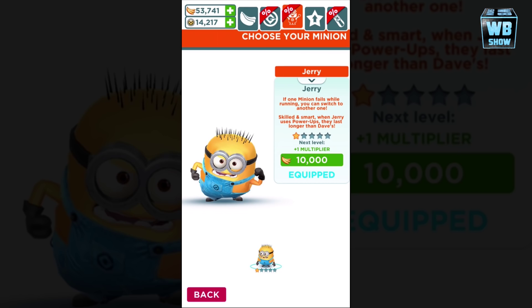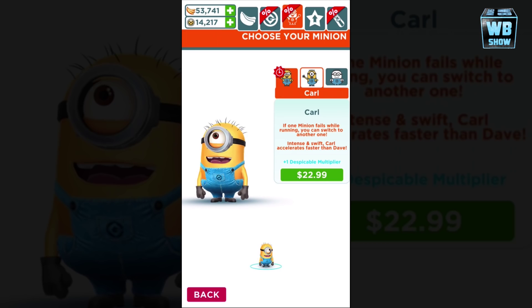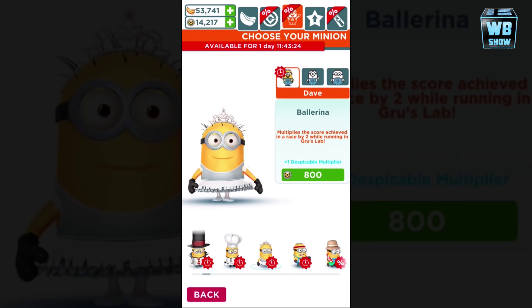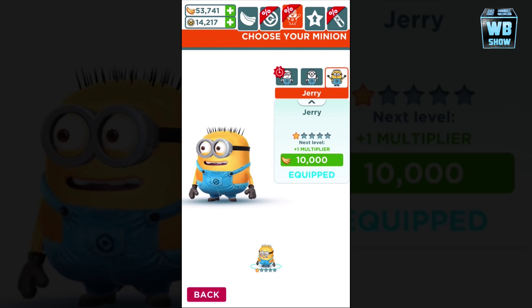Skilled and smart — when Jerry uses a power-up, they last longer than usual. There are three different characters; I didn't buy Carl yet, but they have a lot of discounts going around and I'm probably gonna get it. I already have 14,000 tokens because of those discounts — 50% off is a pretty good deal.